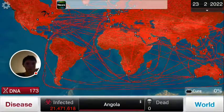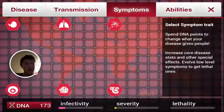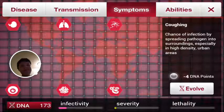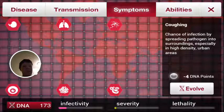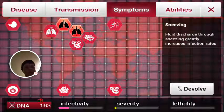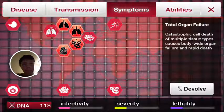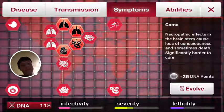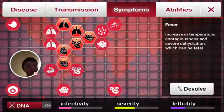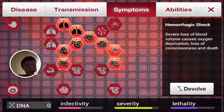Everyone in the world is now infected with the disease. Now this is when you want to start upgrading your symptoms using your DNA points. Watch how quickly the cost adds up — Coughing is 4, Sneezing is 6, that's 10 already, Immune Suppression is 14, so that's 24 total. Heart Failure brings it to 53. Coma brings it to 78. I just spent 78 points for that combo. Then Fever, Skin Lesions, Necrosis, Haemorrhagic Shock — and that ran me dry. I had around 170 DNA points. You have to be wise about how you use those.